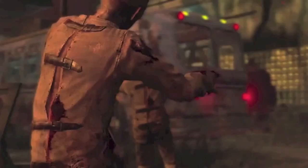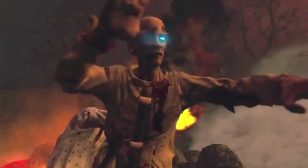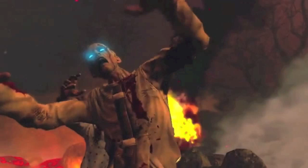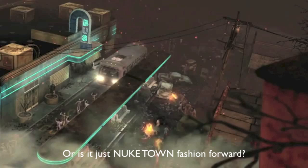Now check this out — I think these zombies are wearing straitjackets. Look at the back, those belts. Now the front here, coming around, looks like a belt. Look at the guy behind him — he's on fire and he's wearing hospital guard. So make your conjectures about that.